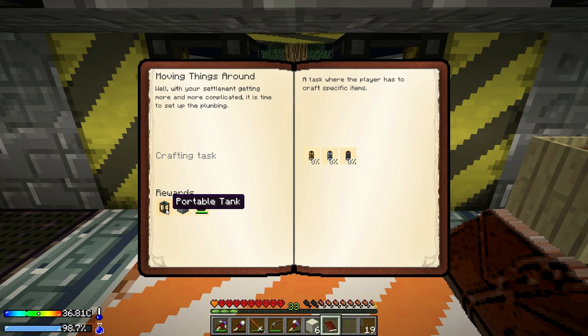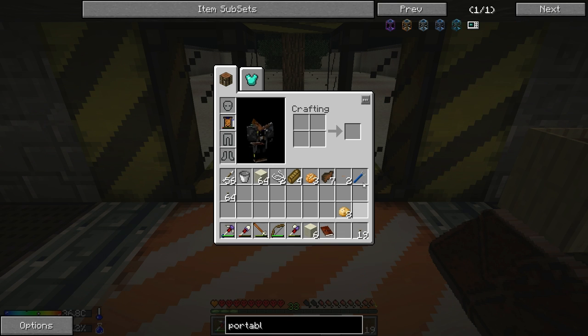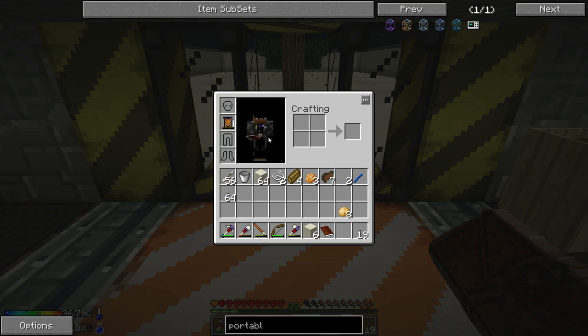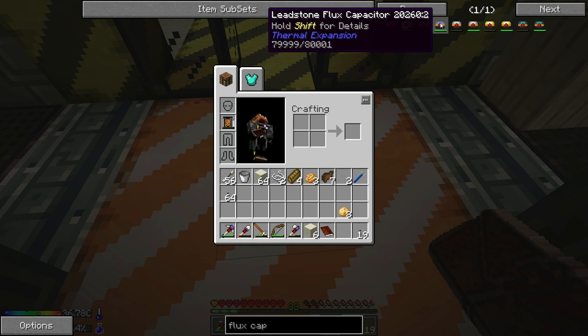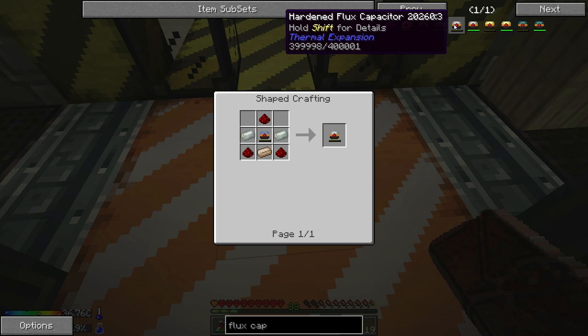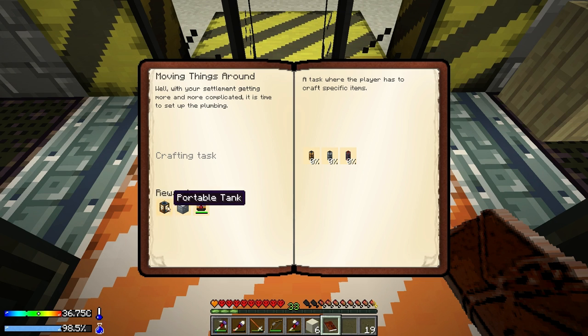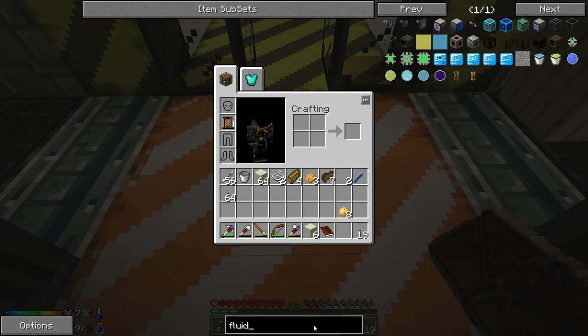That'll give us a leadstone flux capacitor which we already have two of, an iron chest, or a portable tank. The portable tank might be what we want. Let's take a look - the portable tank is actually very cheap: four glass and a copper ingot. The leadstone flux capacitor is some lead, copper, and redstone. We could upgrade to a hardened one. Iron chest is only eight iron around a chest. Let's go ahead and start looking at these things.